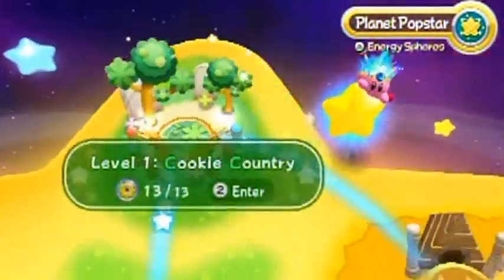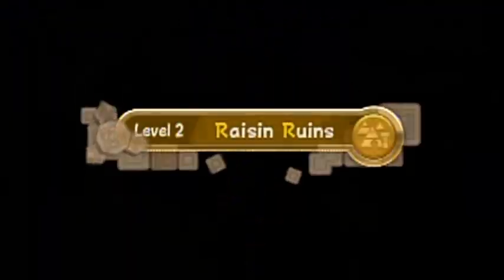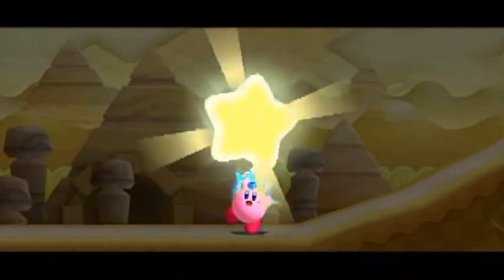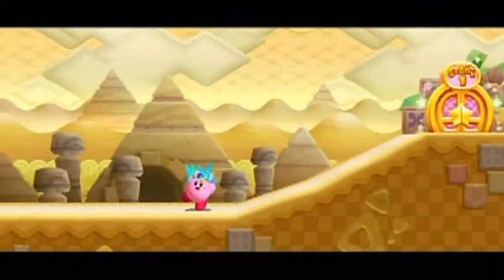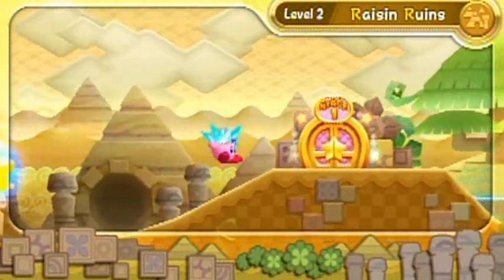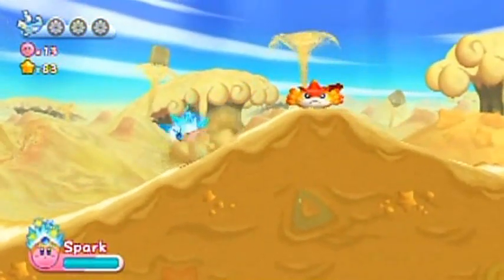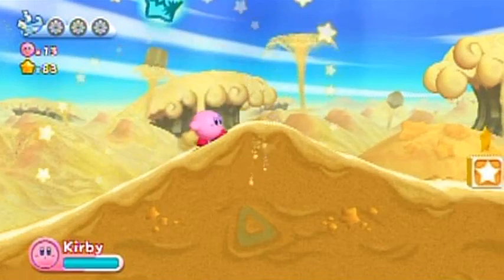Hello everyone, welcome back to the walkthrough. Let's start level two, the Raisin Ruins. Kirby games have a strong tradition of naming levels after food because, well, Kirby's quite the glutton. Let's just face it. And yet he never gains a pound — he still stays the tiny eight-inch hero we know and love.